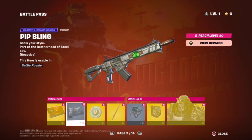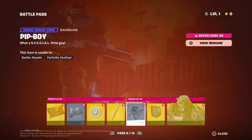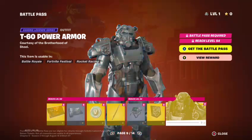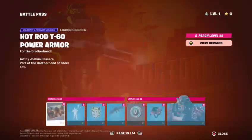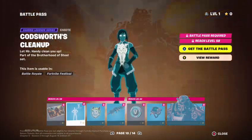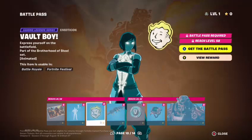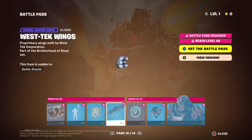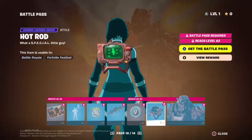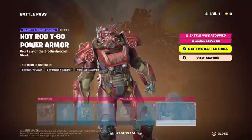The Pip Bling wrap, V-Bucks, Assaultron Blade pickaxe, the Pip Boy Back Bling, Banner Icon, and the T-60 Power Armor Battle Suit. You also got the Hot Rod T-60 Power Armor, the God's Worth Clean Up emote, Vault Boy emoticon, Wreck Test Wings glider, V-Bucks, another Hot Rod Pip Boy edit style, and the Hot Rod version of the T-60 Power Armor.